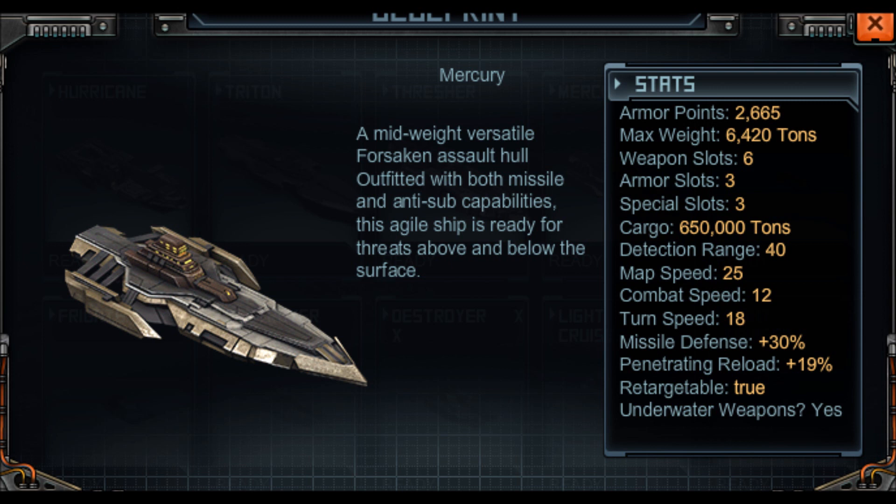Looking at its stats, it's a fleet versus fleet hull. It's got some nice armour and nice base armour. Cargo hold is pretty good. It comes with a missile defence of 30% and a missile reload of 90%. Built-in lasers, so non-targetable. Its combat speed is a bit on the low side compared to the interdictor, but it's got a very nice turn speed and a good detection range. It's got fleet versus fleet written all over it. Given its defence and bonuses, it's not worth considering any other weapon set — it's a missile hull, so that's exactly what you should be using it for.